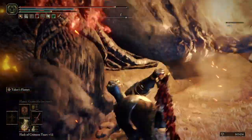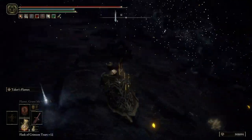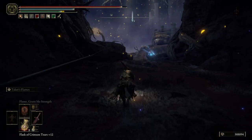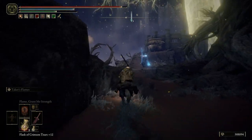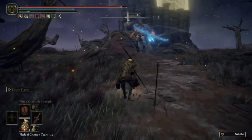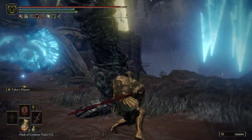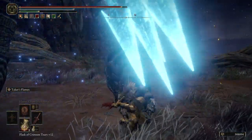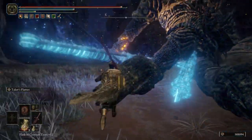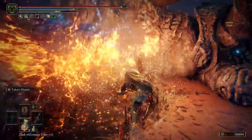From what I've discovered, just a few charged R2 attacks to the ankles — depending on your weapon and setup — should bring them down. You just have to watch out for those nasty arrows. I have a huge amount of health on this character; I'd say I'm over-leveled for new game plus because I did a bunch of grinding at the grinding spot. Four charged attacks was bringing them down with just a greatsword.